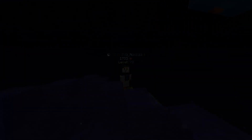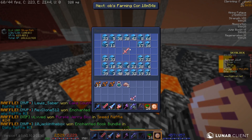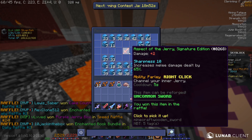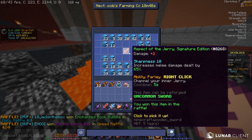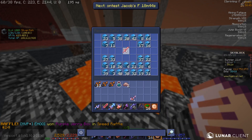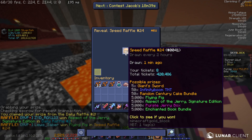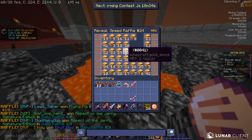Oh my god, we just got an Aspect of a GRE Signature Edition! I think it's like 80 million coins if I'm not wrong, but even if it's not, it's our first item from this event which is really cool. I was just doing some trophy fishing and we got it. We also got another one — that first item is actually really cool.